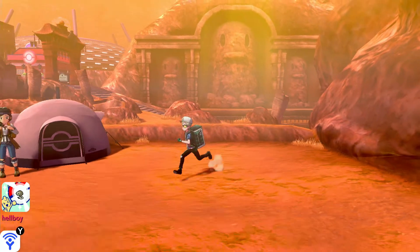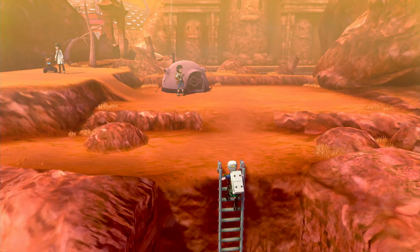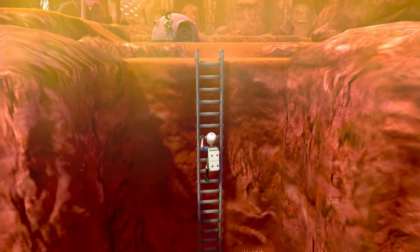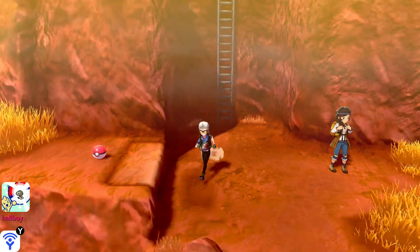On Route 6, once you start going up the ladders, there's also a camp here. So you go all the way to the left of the very lower level, go up one, go to the left again, go up, and you'll be there.